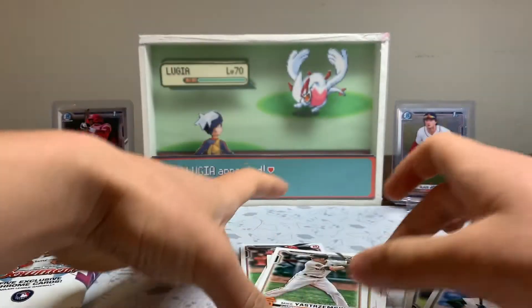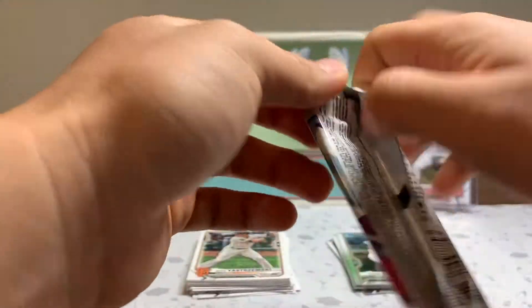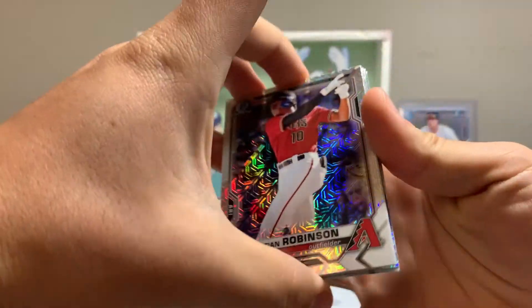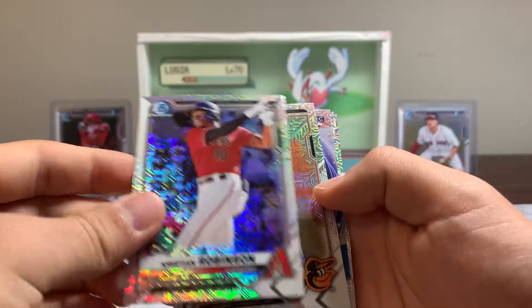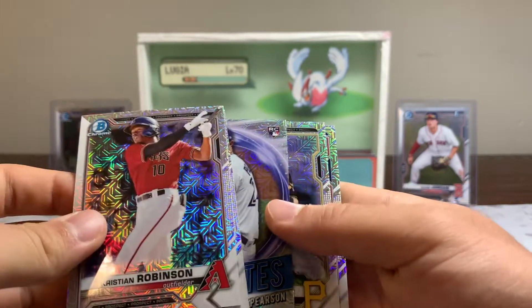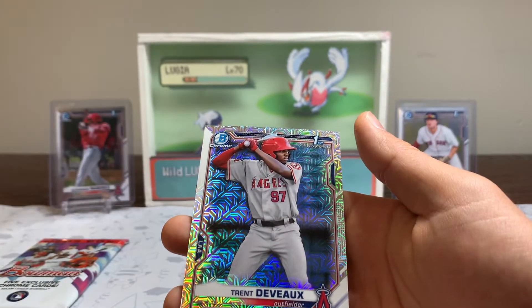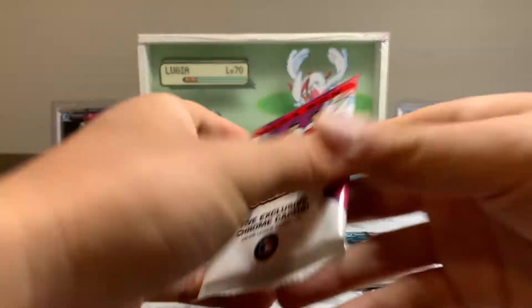Let's hope that our chrome cards really pick it up for us. And just like people were saying, these look really nice in person. Christian Robinson, Grayson Rodriguez, Nate Pearson rookie, Nick Gonzalez, and Trent Devoe — first Bowman. Nice looking card. And down to the last pack.